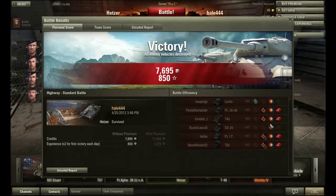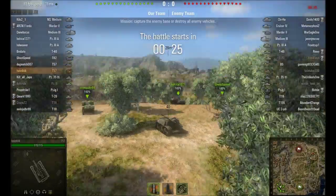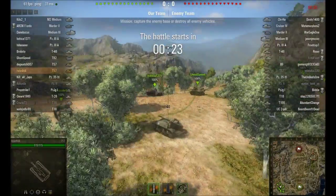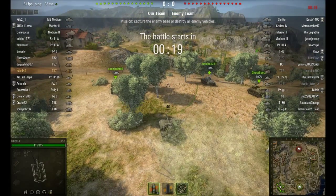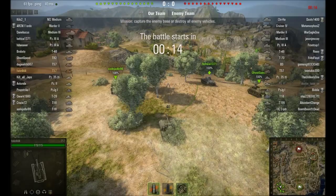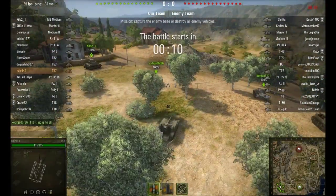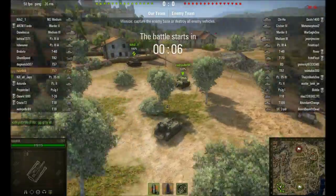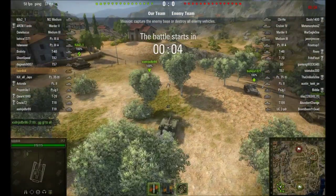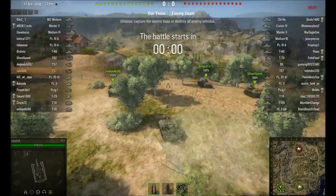Hey everybody, welcome back to World of Tanks. I'm in my T57 right now — American tier 2 artillery. You don't see a lot of artillery on YouTube videos, at least on side stripes, and it is a unique player experience so I wanted to show it. This is the Province map — probably French. There are two cliffs and the flags are in the middle.